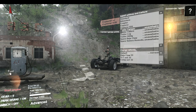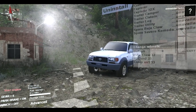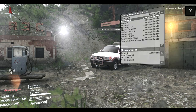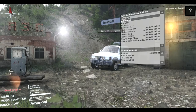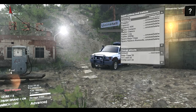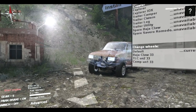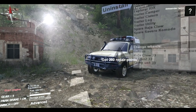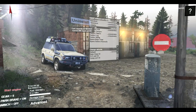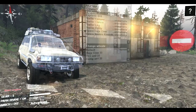We have four different sets of cabins. We have the standard, then we have the adventure one, then we have another adventure variant - they all have different things. Then we have the Crawler, which looks cool, and then we have the Explorer, which looks really great. There's also the Explorer IOX which has all those stickers, but we'll stay with the Explorer today.